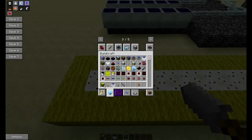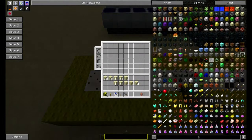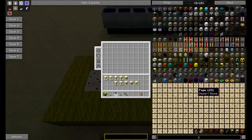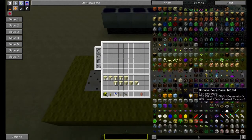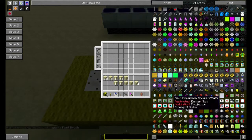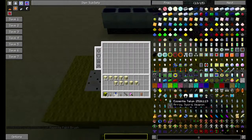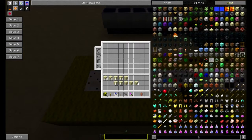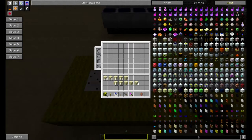Dann muss ich mal hier den Modus wechseln. Und zwar – war es jetzt die Farbe oder die Rolle? Das testen wir einfach gleich mal aus. Da sind wir ja flexibel und arbeitsscheu.